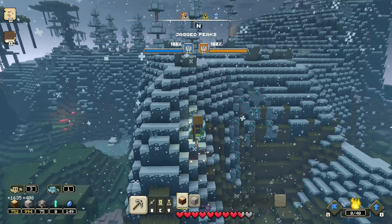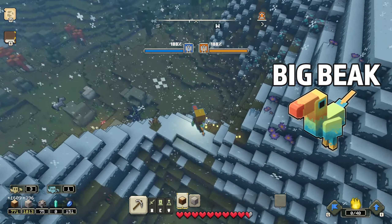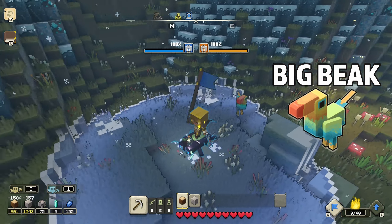For example, the Big Beak can fly and you don't take full fall damage. You can float and still climb mountains and other hills without any problem.